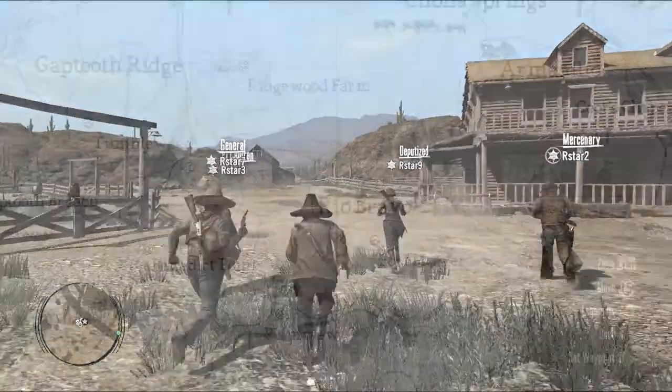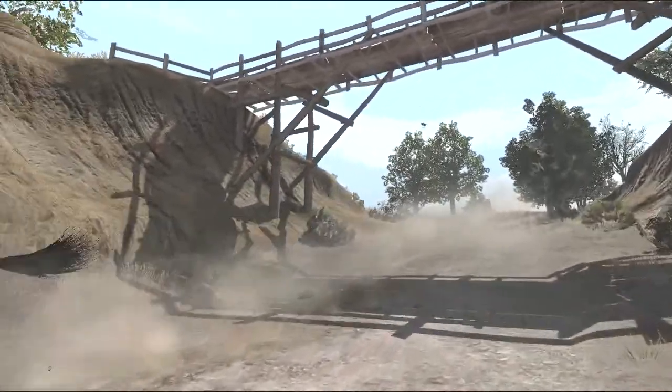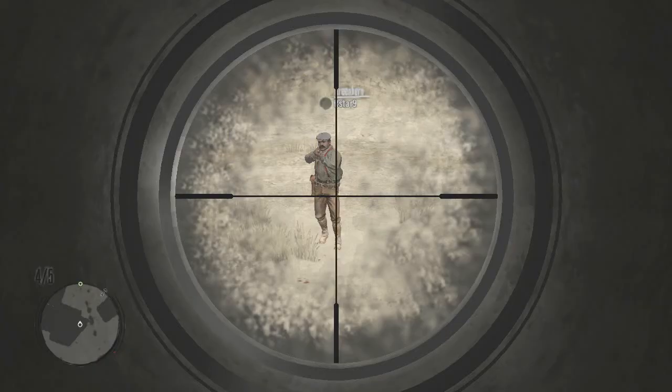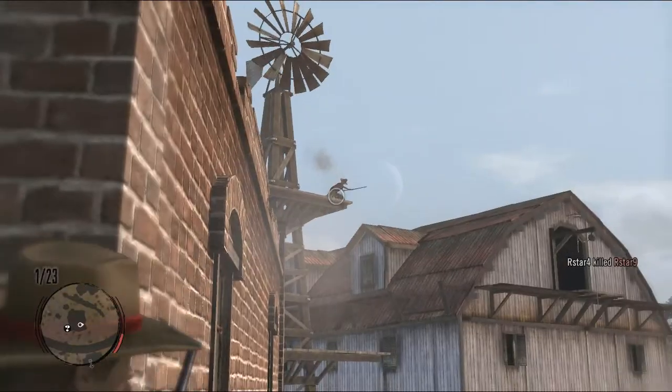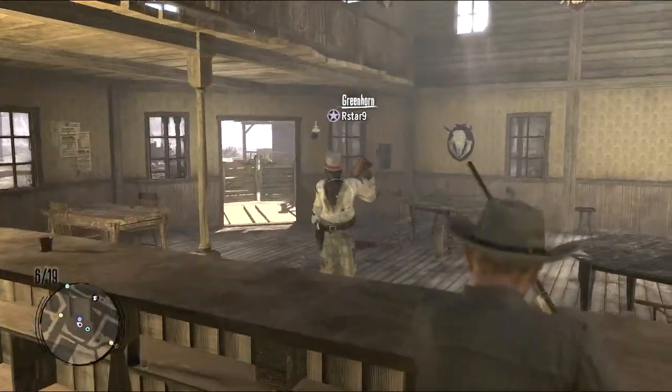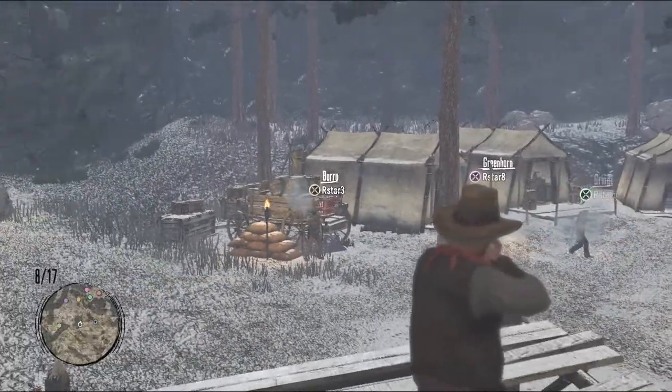When a leader forms a posse, they can set waypoints for the gang to head to. If they jump into a skirmish, the posse can join in the fray. Several posses can fight at once, with up to 16 players battling it out wherever and however they choose.